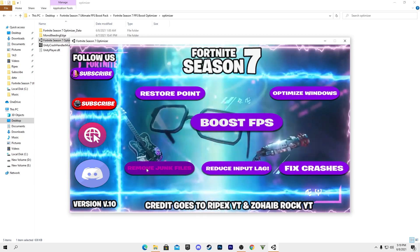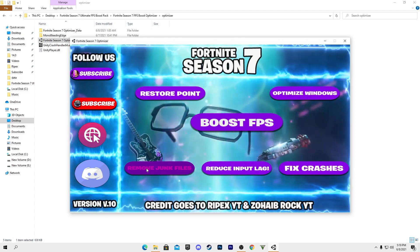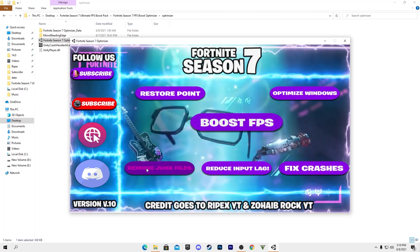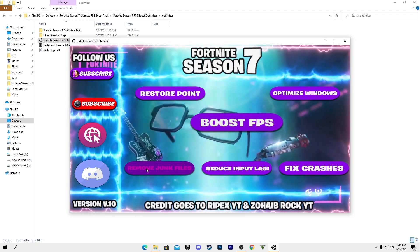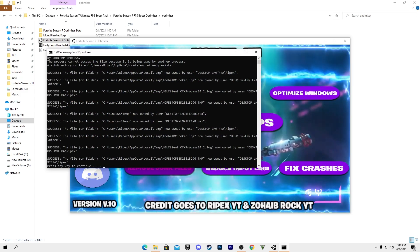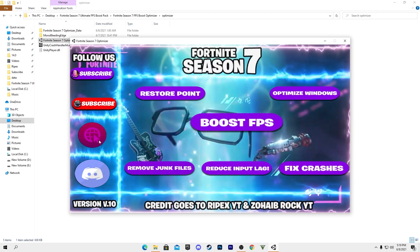Next, the most important step: click the 'Remove Junk Files' option. Junk and temporary files can slow down your PC, causing low FPS and stutters in Fortnite and other games. Click the button, and it will delete all temporary files. Press any key to close the CMD window when done.